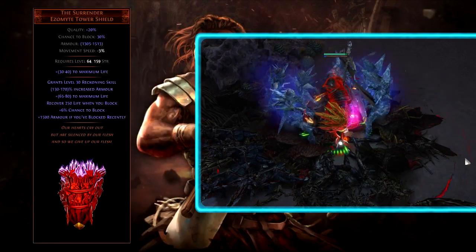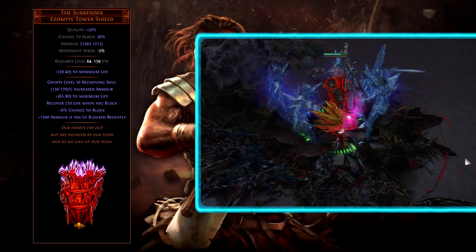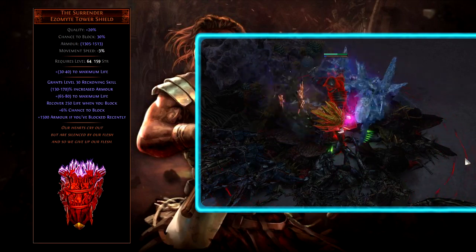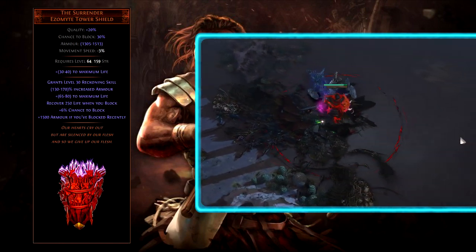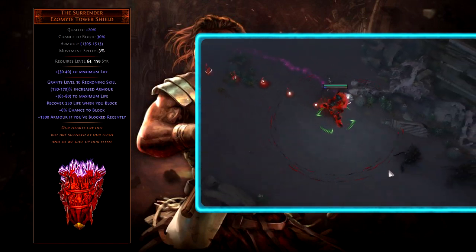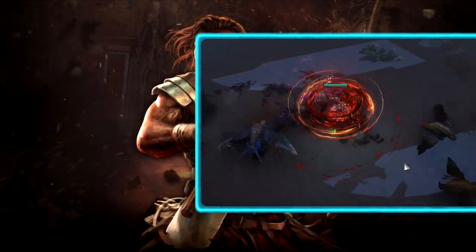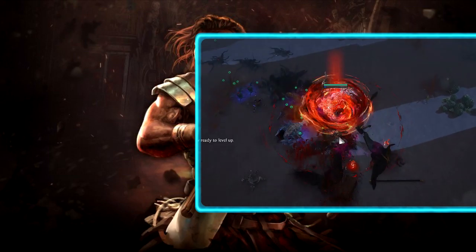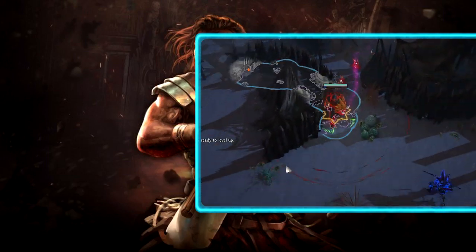There is a shield that grants you level 30 Reckoning — the Surrender — which is usually pretty expensive. Counter attacks were recently changed to gain flat damage with levels, and that also works very well with Phasebreaker. You may also want to use skills like Herald of Purity, which grants flat physical damage to attacks, but at some point it would be more efficient damage-wise to get percentage increased or another percentage more damage rather than just stacking flat damage.